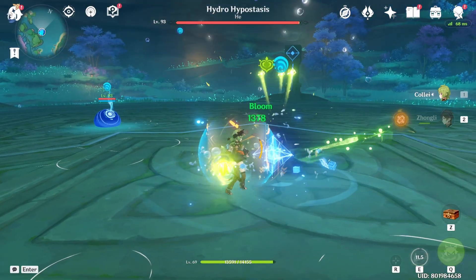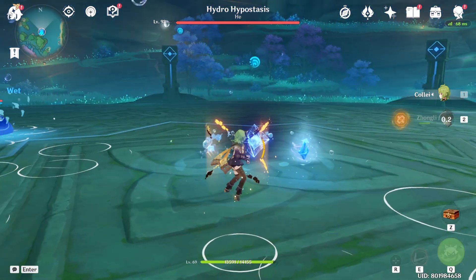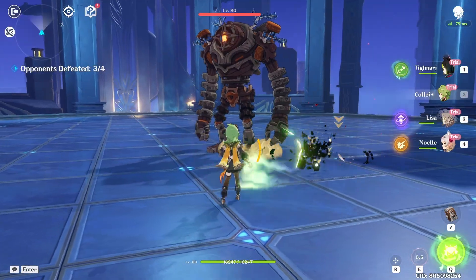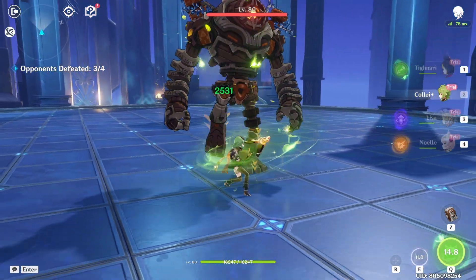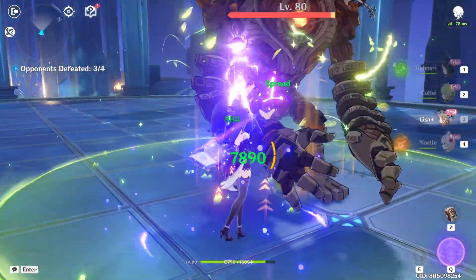Her elemental skill throws a boomerang. Once the boomerang returns, you actually trigger another instance of Dendro, which basically means it has no internal cooldown. But the catch is your boomerang cannot get stuck between certain big enemies, which is a common issue when fighting against a Ruin Guard.